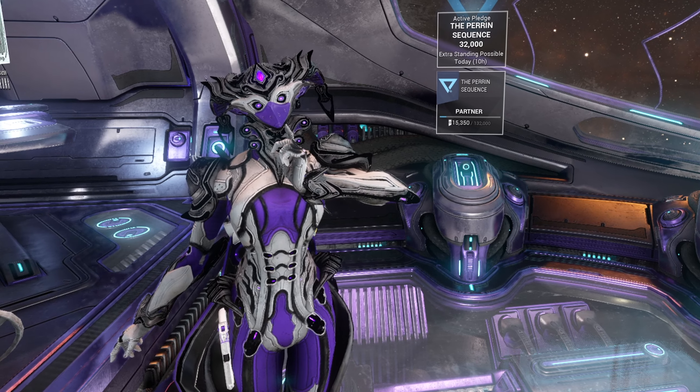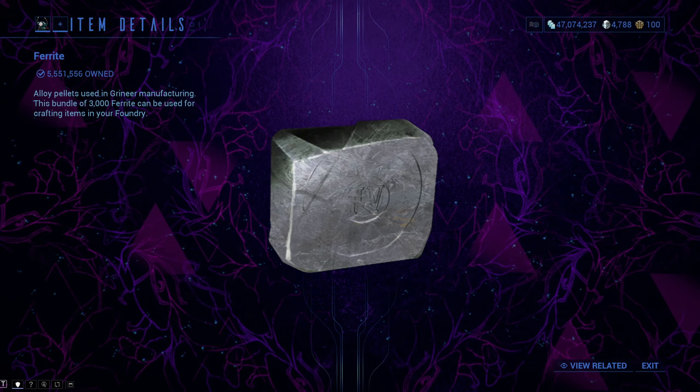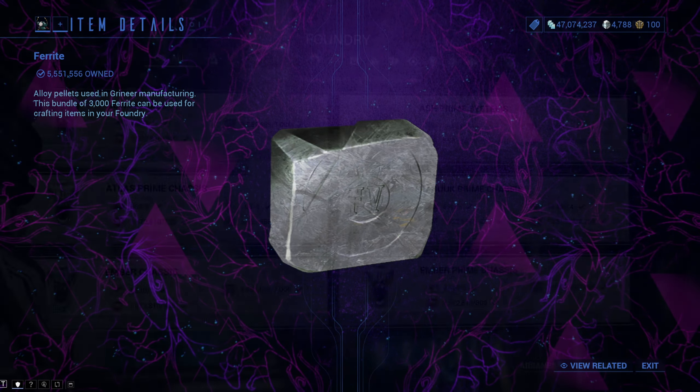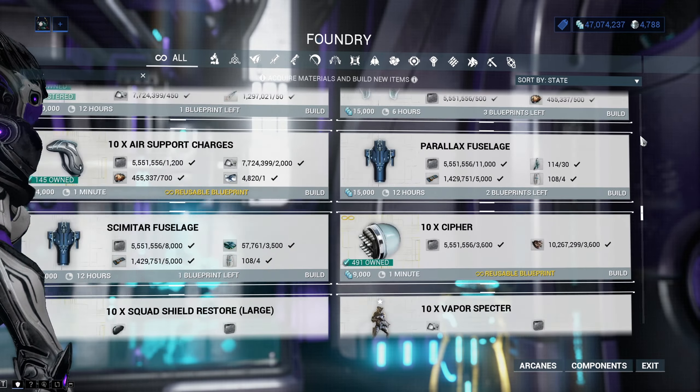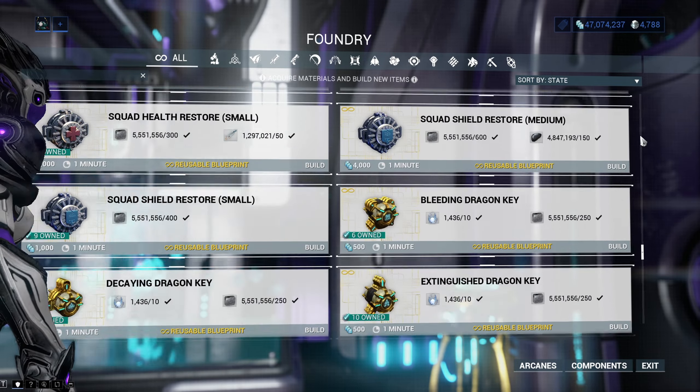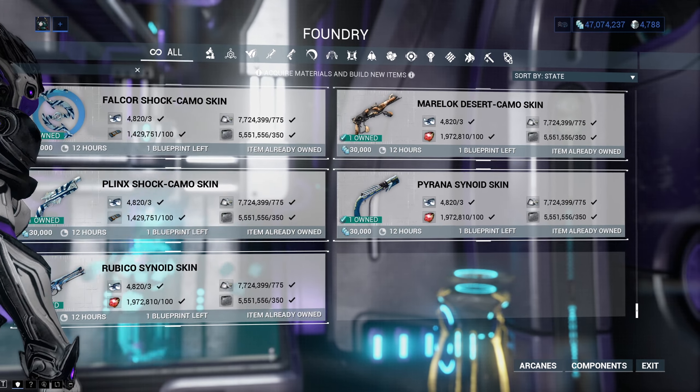Hello everyone, my name is Quad, and welcome to a quick guide for Ferrite, suitable for completely new players, returning players, and veterans alike. Ferrite is a resource you will need an astronomical amount of. To build everything, you will need approximately 1 million of it, which is a stupidly high amount, but luckily it is pretty easy to get.